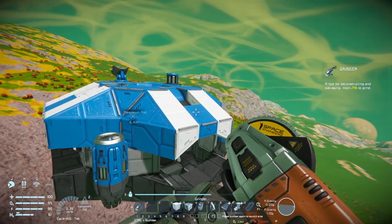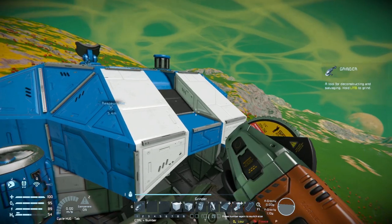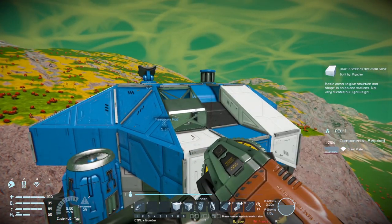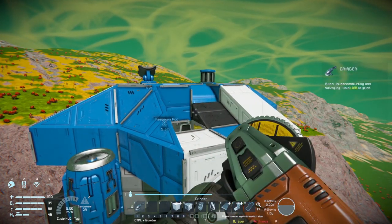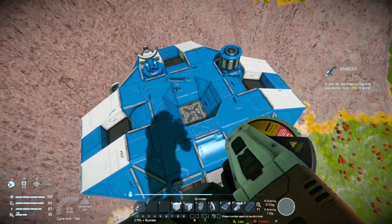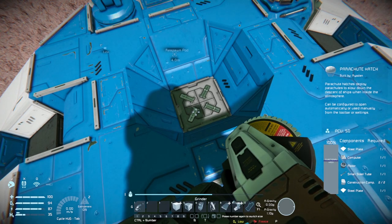Now go back up to the top of the ship. The placement of these things can vary depending on where you want to put them, but grab a few of the steel plates. And last but not least, this parachute - you've got to be really careful you don't want to slam into your ship where it's hovering right now.